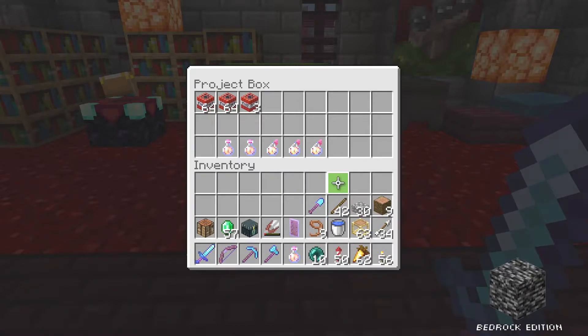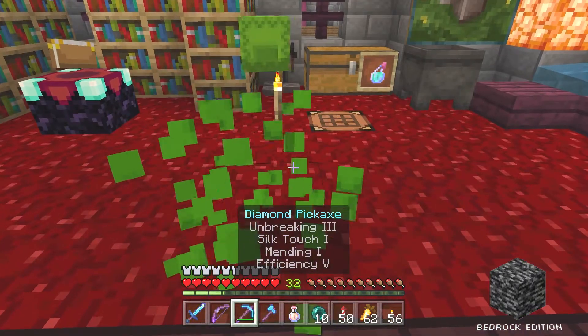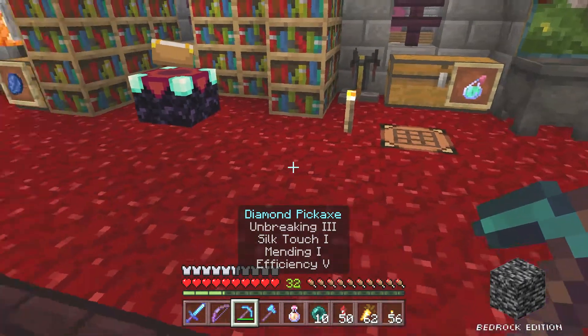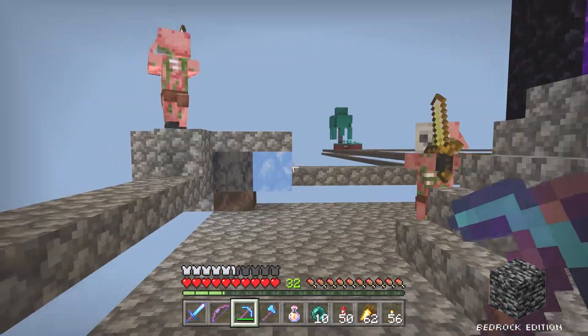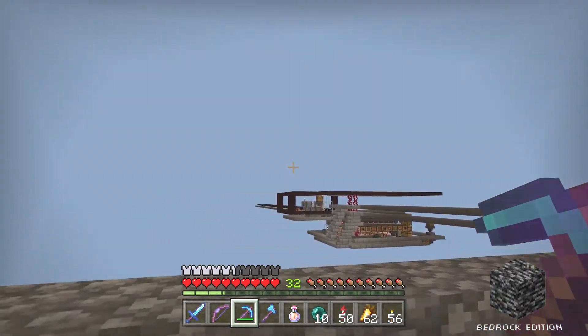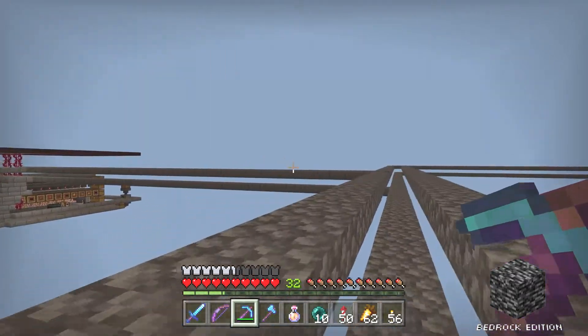I also have some Potions of Fire Resistance, because when I go into the nether I might run into some fire. Let's take that box with me and head into the nether. In Skyblock, you can see there's not a lot of terrain here — there's certainly no ancient debris here.